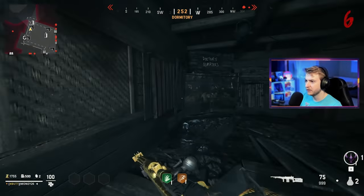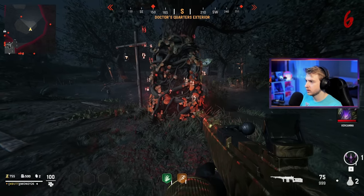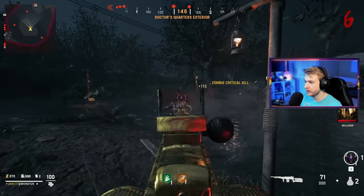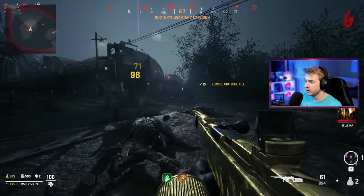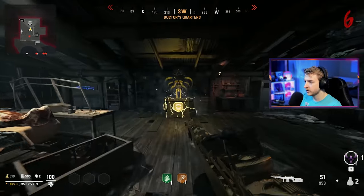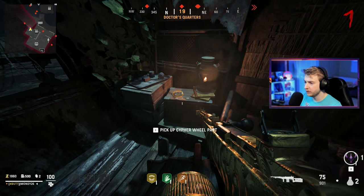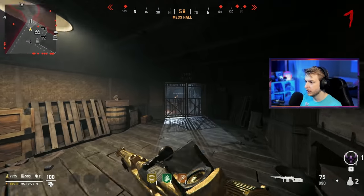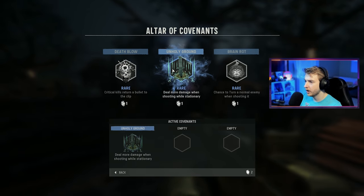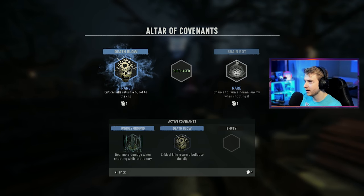We haven't gone to doctor's quarters yet. What is this glowing tree? That's the key to summoning Siraxus's memories — of course it's in a tree. Is the Easter egg that we go to Whoville? What's in the actual doctor's quarters though? Looking like it's going to be deadshot or diabolical damage — same thing. Oh, there's a cypher wheel part — we'll take that. And we have not been to the comm room yet.